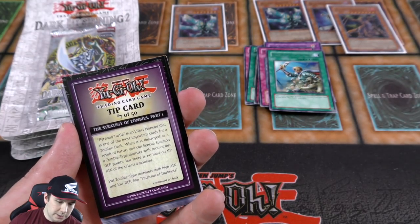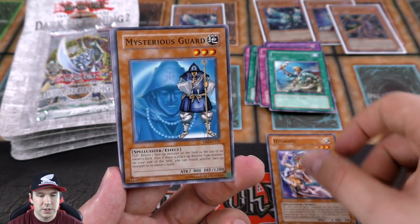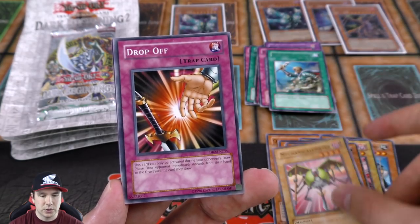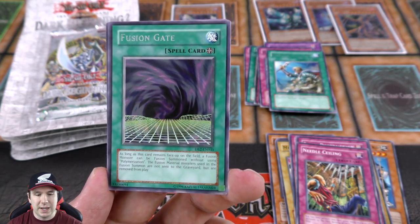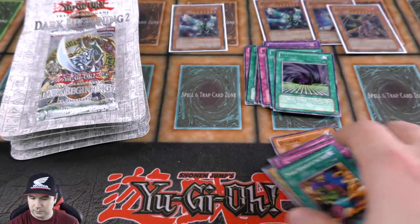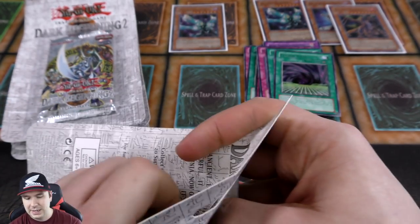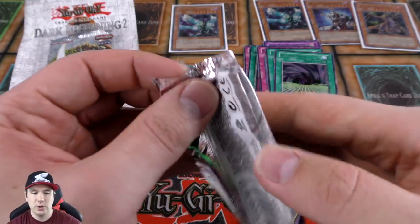Tip card 7 of 50. Some old spirit monsters used in different anti-meta decks. Dice Jar — very cool. One of the Jar cards. Another Mechanical Chaser, Drop Off, Needle Ceiling, and Fusion Gate as our rare — very nice. So yeah, we have four foils now, three of them being ultra rares. I'll say that's pretty dang good. We only pulled one super rare and that was the Total Defense Shogun.